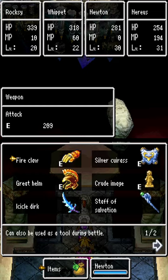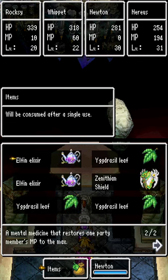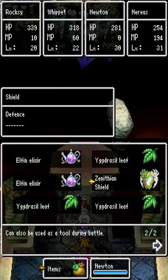We also have Elfin Elixirs just in case and some Ygg Leaves. For Newton, we're going to start with the Fire Claw because it does better damage to Nimzo's first form, but in the second phase the Icicle Dirk does better — they're both equally not resisted so the Icicle Dirk is just better because it has better attack. Staff of Salvation is on him too since he'll be spot healing when someone gets a critical hit or double attack.